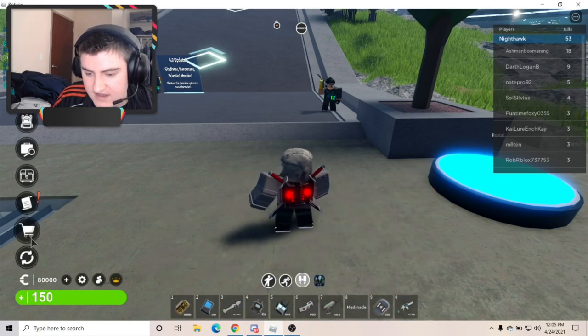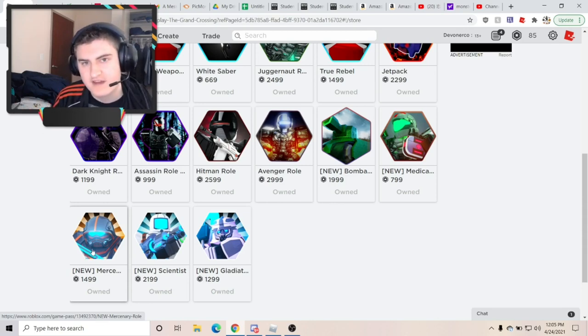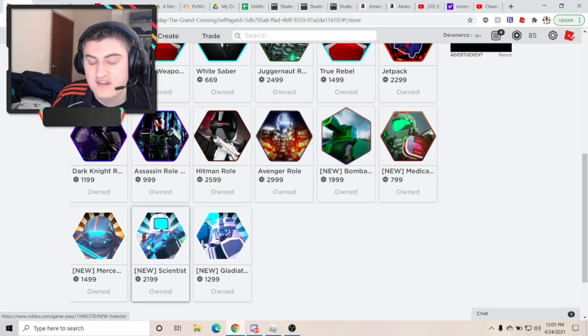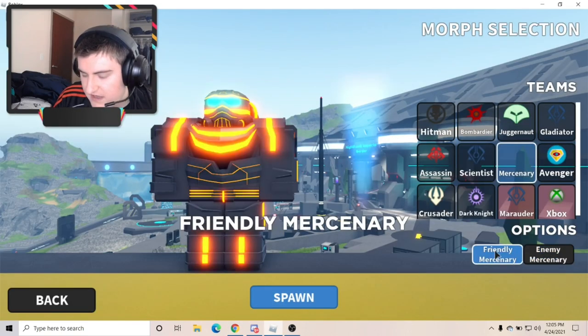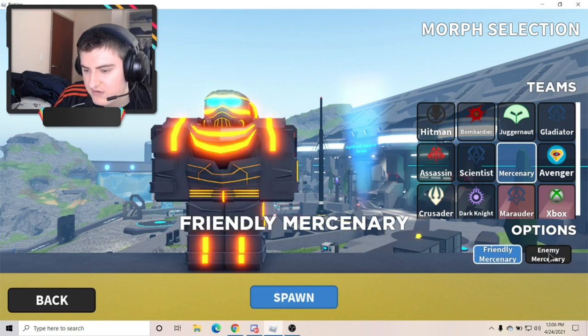And it's not that expensive. The mercenary game pass is only 1,499 Robux, as opposed to the scientist which is 2,200. So again, you have two options: friendly mercenary or enemy mercenary. You can choose either of them.